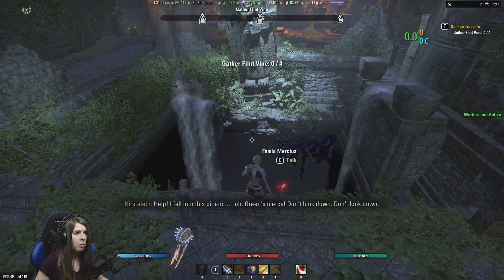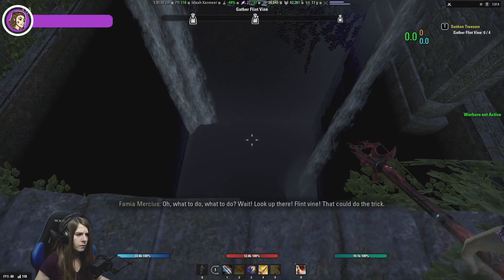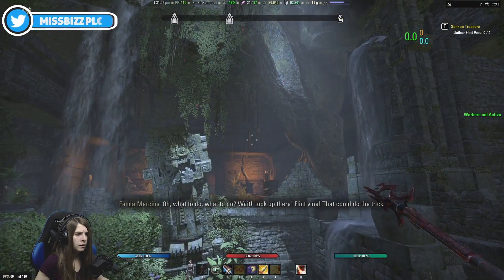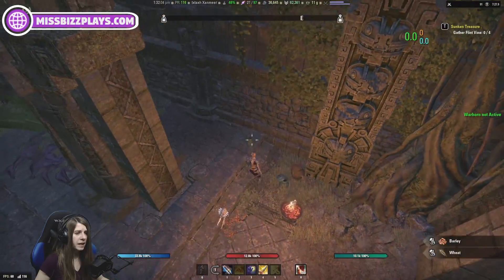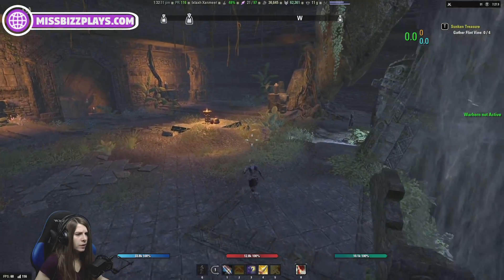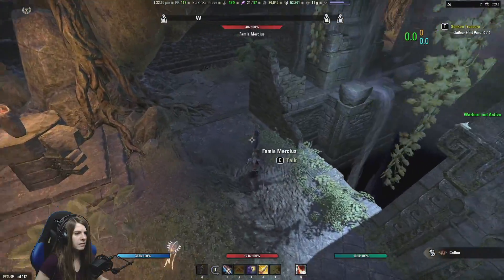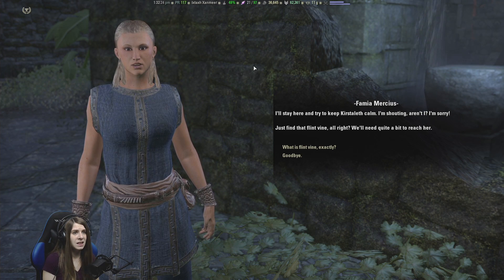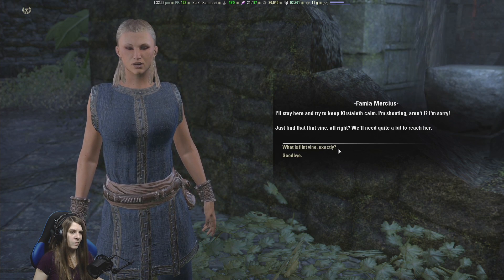I fell into this pit — oh please, mercy. Don't look down. What to do? Look up there — Flintvine! That could do the trick! What is Flintvine? Care to explain a little bit better there, Famya? What the heck am I doing? I'll stay here and try to keep Kirsta-Lith calm. Just find that Flintvine, alright? We'll need quite a bit to reach her. What is Flintvine?